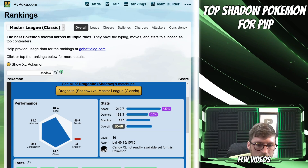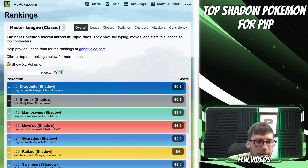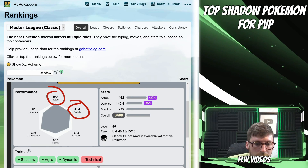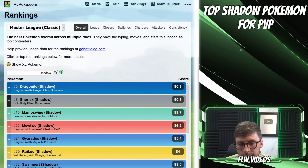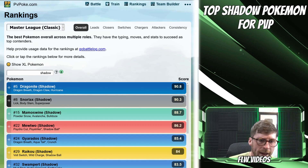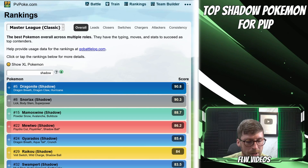Focusing on the top two options: Dragonite is doing well on the charge, great as a closer, and great as an attacker. Snorlax is a very interesting option — it does great on the lead, great on the switch, and is very consistent. In both cases you've got two non-legendaries which is great, and neither requires an Elite Charge TM or Elite Fast TM. These are great budget options ranked number five and number eight respectively, so we'll build two teams with them.